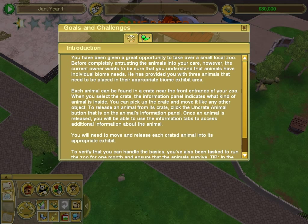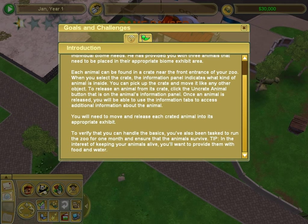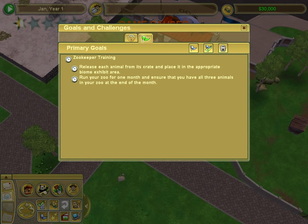You have been given a great opportunity to take over a small local zoo. Before completely entrusting the animals into your care, the current owners want to be sure you understand the animals. Of course I know them - put a lion in a snow biome! Release each animal from its crate, place it in the appropriate biome exhibit area, run your zoo for one month. Simple.